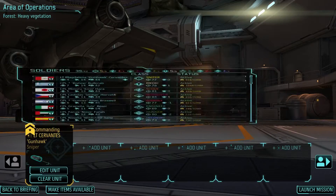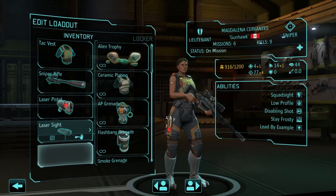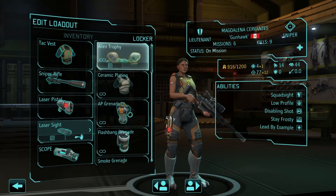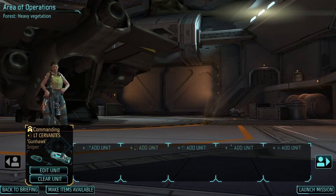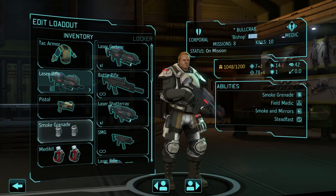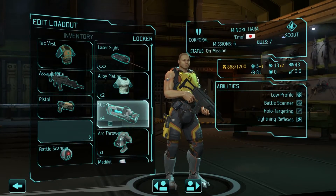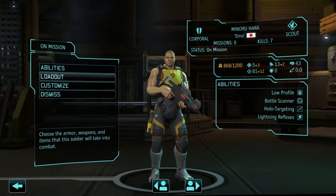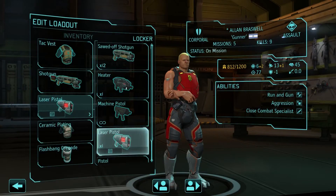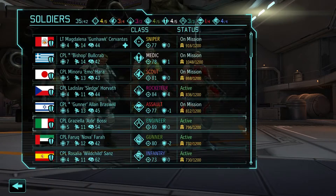This is the most solid squad we have available at the moment, so we're going to have to go out. Heck vest, laser pistol. We could go double aim — let's go with double aim. You're gonna hit everything, no problem. Bullcrab gets a laser rifle. Our scout Imohara gets the next tier alloy plating and a laser carbine for speed. Our assault will be Alan Braswell — laser pistol and next tier armor for low health guys running into dangerous situations.